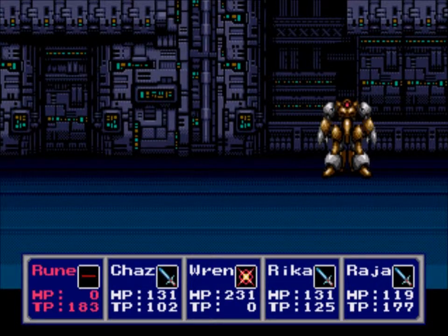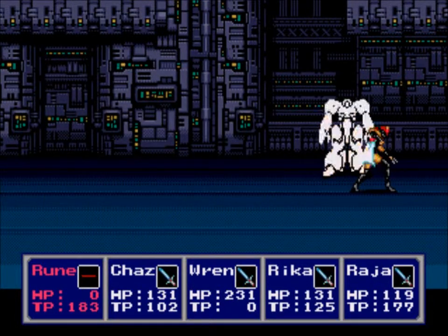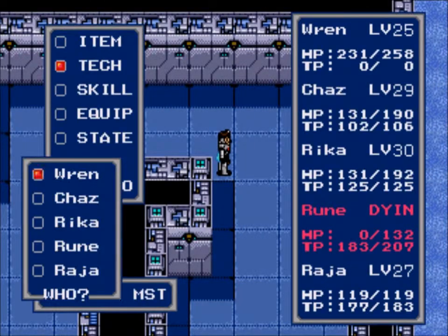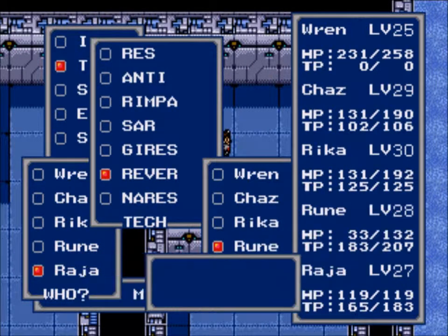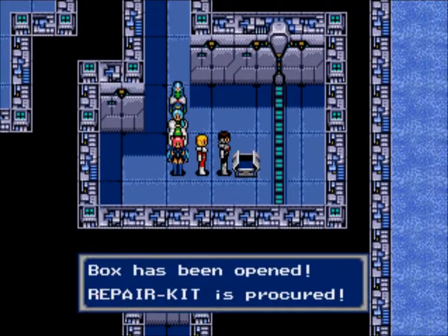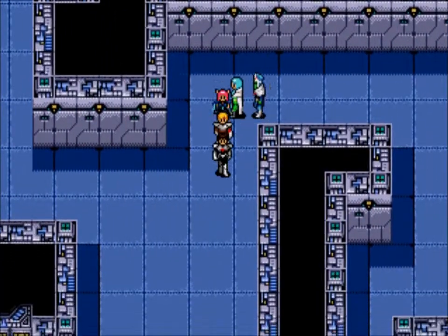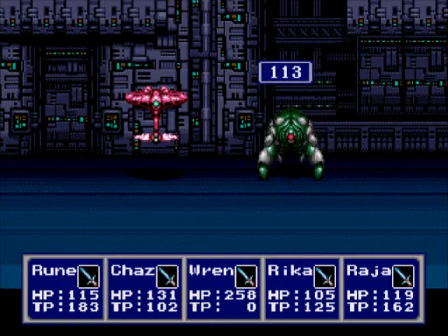These enemies do an extreme amount of damage — just like that dungeon with Demi: monsters out the butt doing crazy damage. And Rune just dropped! What is going on? Party members are dropping like flies. Rune is like 'I must have defeated myself somehow.' Chaz says 'you got your ass kicked.' I got another repair kit. You know what, I'm just going to head up the elevator and spare you the pain of watching me collect treasure.